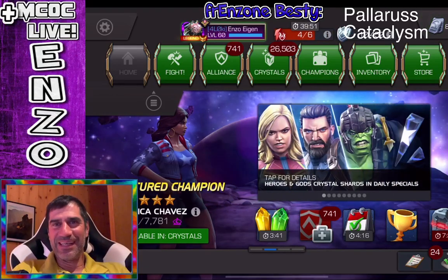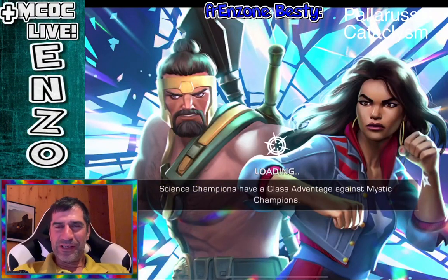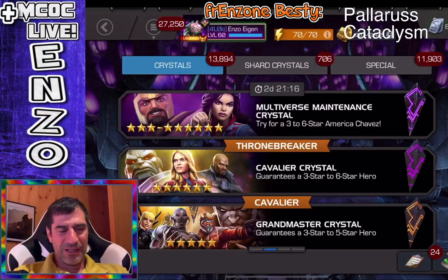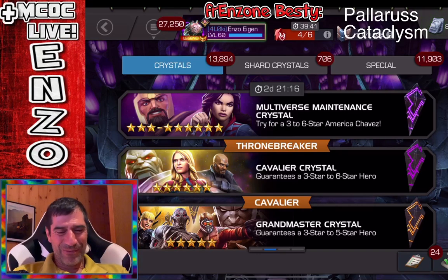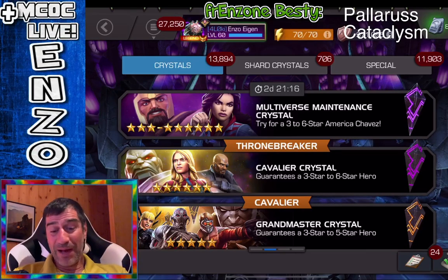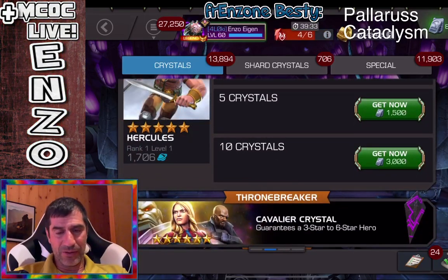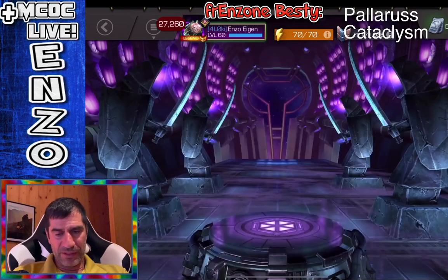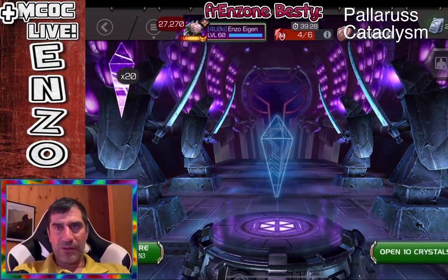Hello everyone, this is Enzo Akin of the Alliance for Loki, and let's just pop 20 of these American Chavez crystals and see if we can get her. Really, we want the six-star Hercules. What do we have? I don't have her in any of the pre-release bundles. I didn't get her at all, so it might be fun to see if we can't get her at least in something.